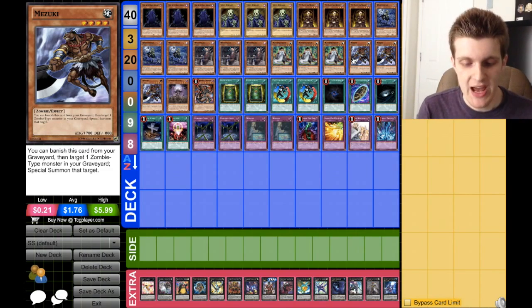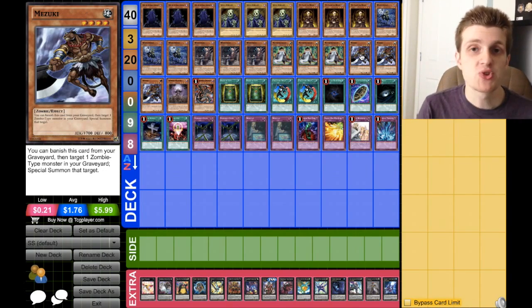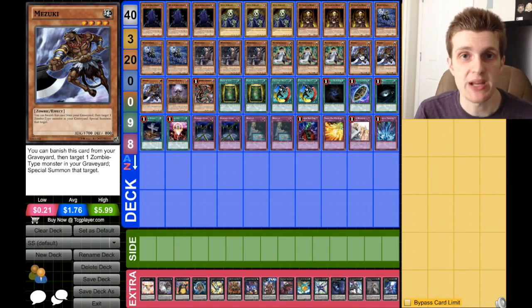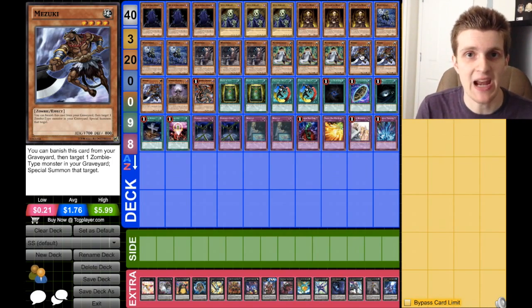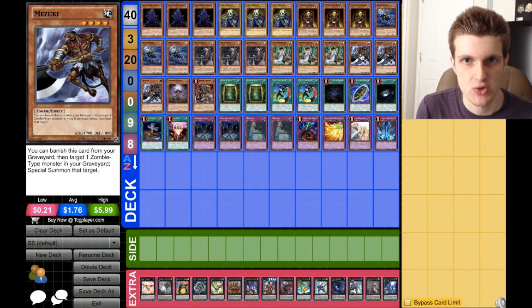Mizuki is also three copies. This is why we don't run Armageddon Knight in favor of Mathematician — because Mathematician can send Mizuki where Armageddon Knight cannot. Mizuki's really good because he's one of your beaters, but on top of that, you can banish him from the graveyard to special summon any of your zombie monsters — mainly your Lady in White and your King of the Skull Servants, but you can also do Zombie Master if you feel it's appropriate.